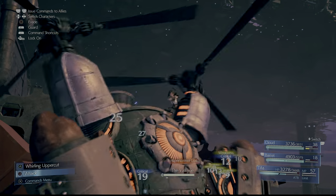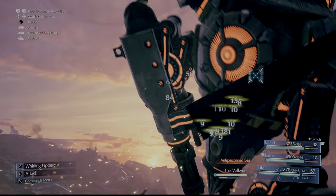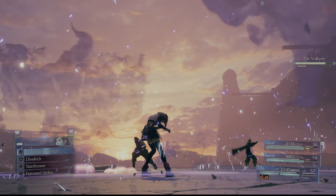You want to cast Haste with Cloud — or whoever has the Time materia equipped — and put Haste on everybody. This helps you take down the boss faster, as well as fill the stagger bar faster. That's very, very important.